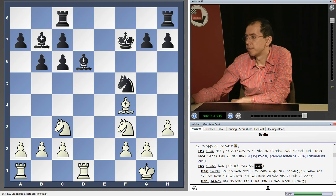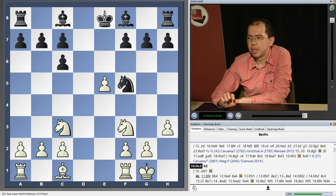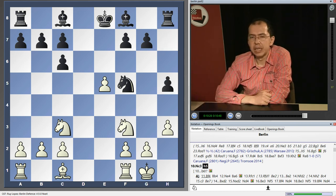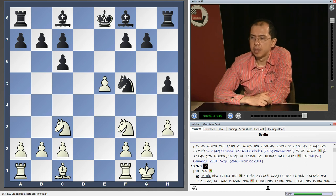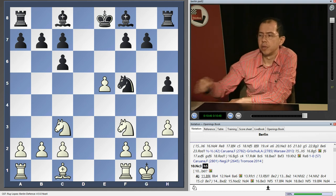Apart from b6, there is of course the main line. This combination of the moves h5 and King e8 for black as the response to Knight c3 after h3 has become more or less the standard way for black to handle the Berlin. Let's take a look at what white can do after that in our next video.